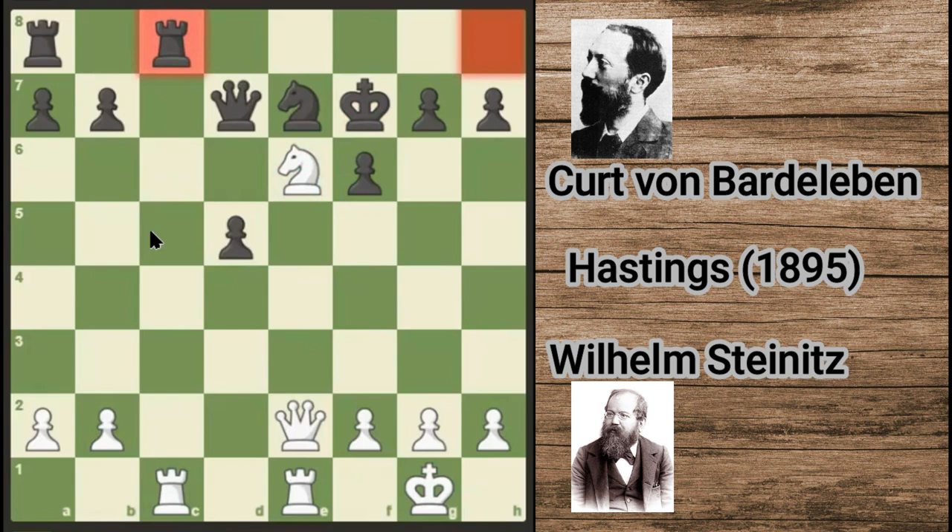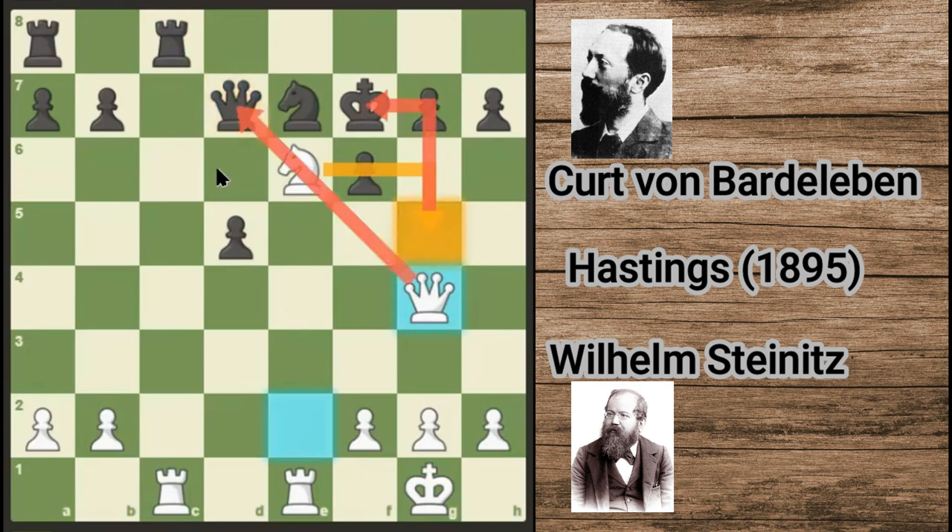Queen g4. The idea behind it — he's attacking on the g7 square, but the threat is also knight g5. After knight g5, it's a check as well as it's attacking on the queen. He played pawn g6. Knight g5 check.